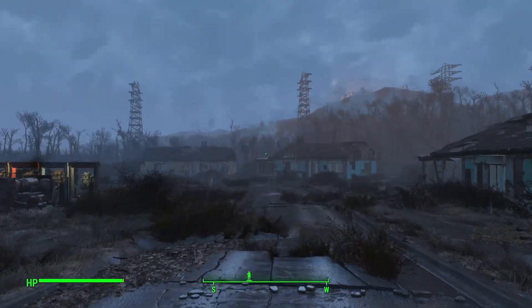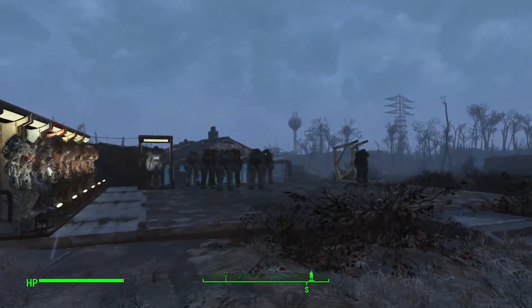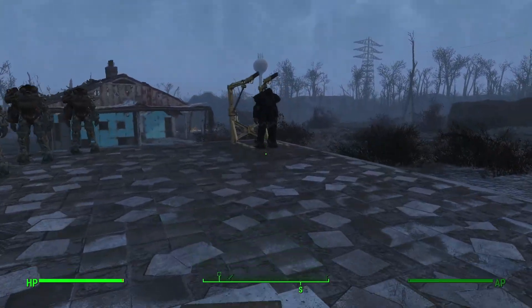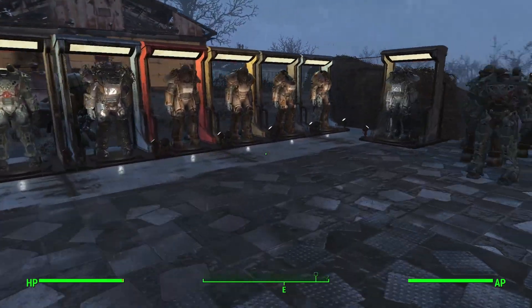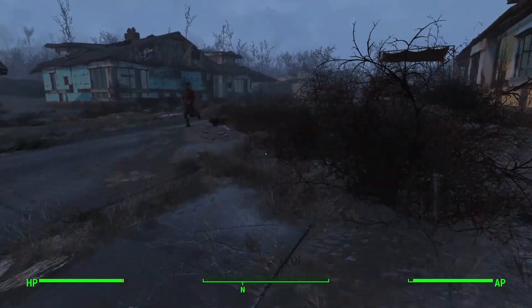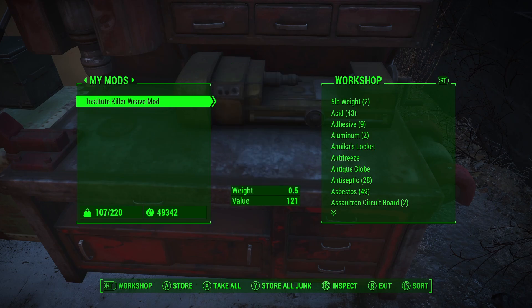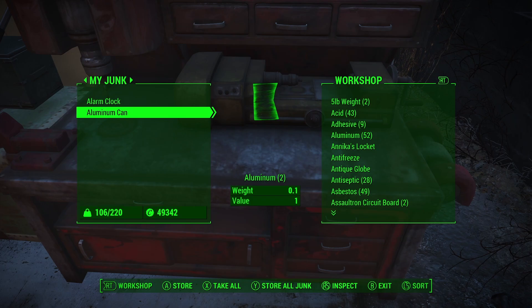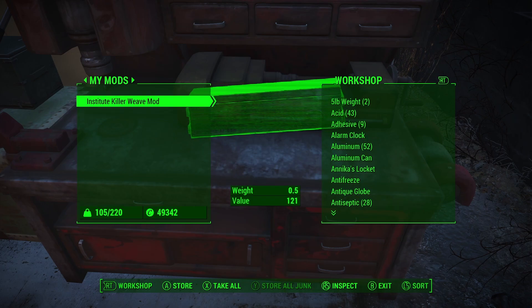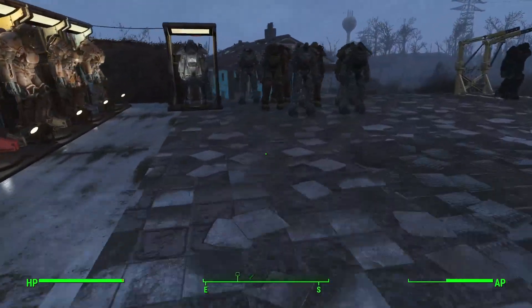Hello and welcome back to another episode of Fallout 4 on Nixus Gaming. We're here in Sanctuary where we left off last time, where I made this sweet new railroad painted power armor. We were running into a little bit of an aluminum shortage, and I said I wouldn't but I did it anyway. I went down to Diamond City and tracked down an aluminum shipment — 50 aluminum — plus a couple odds and ends, so now we can go ahead and make another display.